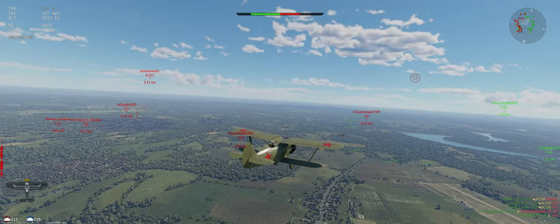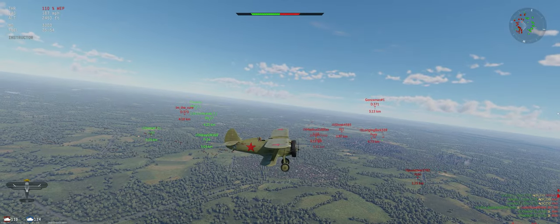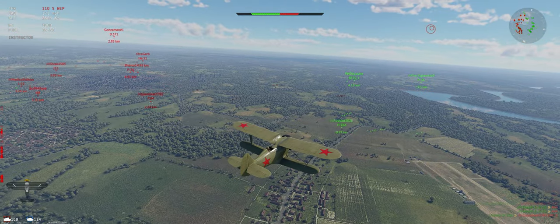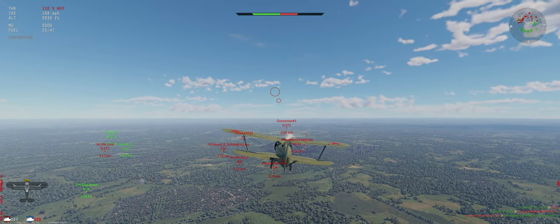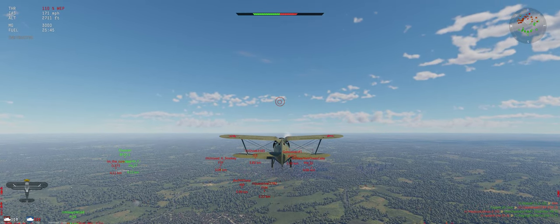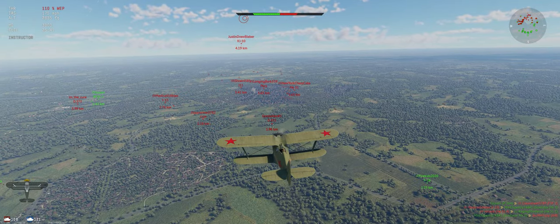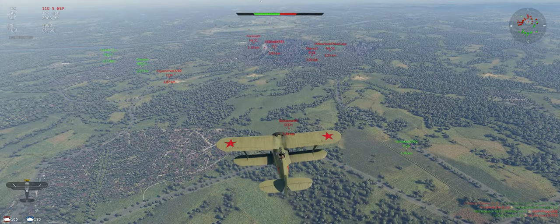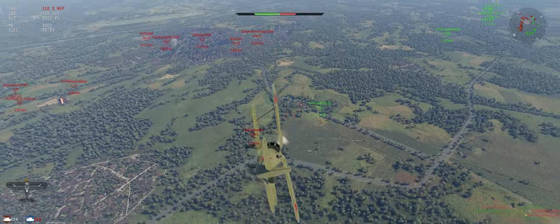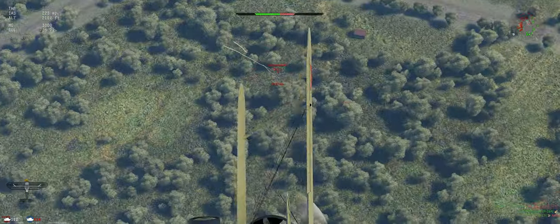Big group of theirs over there just hammering on two of our guys — no sense in us going over and getting hammered on too. Without any other targets to go for, the way to do this if you're going up against a big group is just get some energy. That way you can decide when the fight happens and where it happens. If you get in trouble you can just climb away and they can't chase you — they don't have the energy to do it.